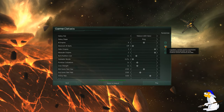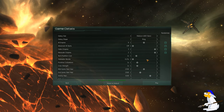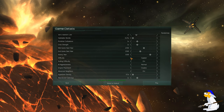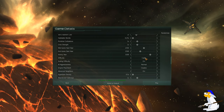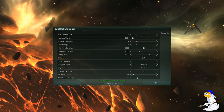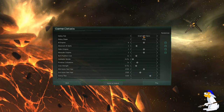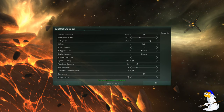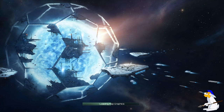Now we come to this screen. You can probably leave most of it as is, but because this is a learning game we're going to go down to Difficulty and click Cadet — that's the easiest difficulty. Don't worry too much about the other settings. I'm going to go for a small galaxy size. Everything else can basically be left the same, and you're going to click Play.